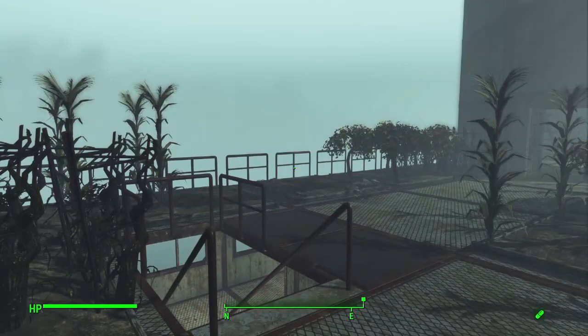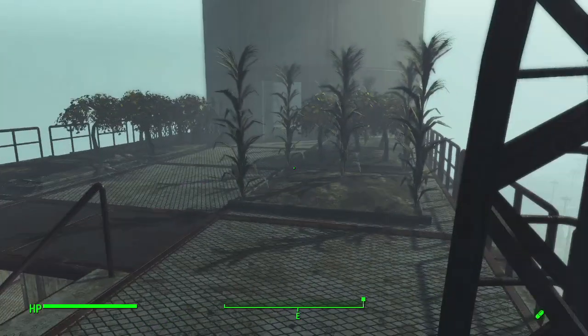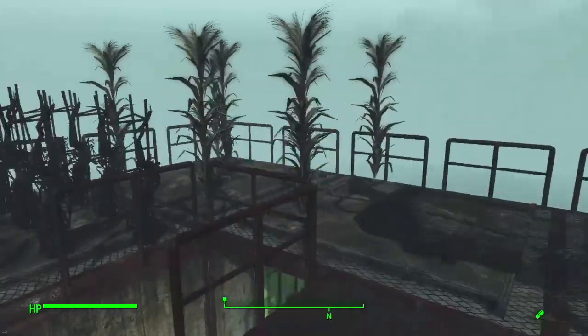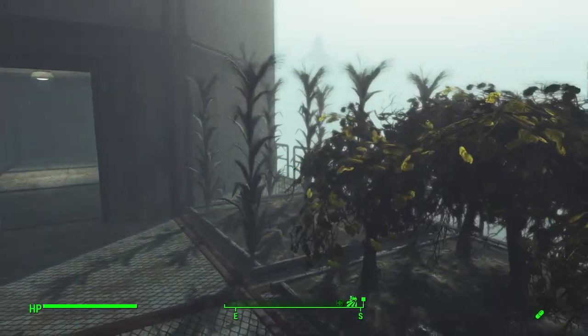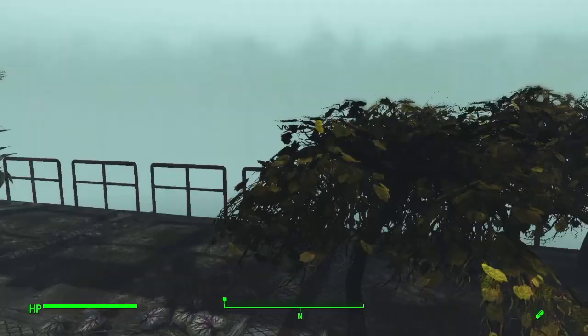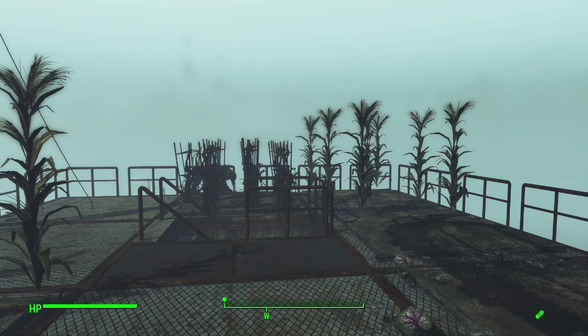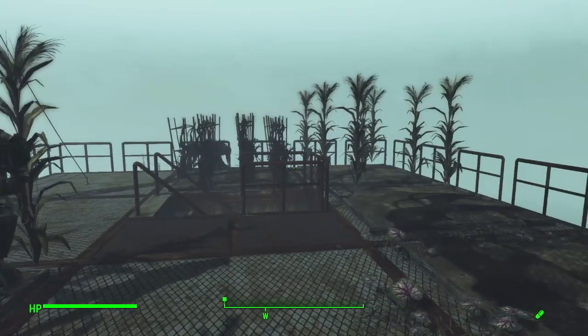Moving up to the top deck of the lighthouse structure, this is where we have our rooftop garden. Pretty much anything you would want to eat — potatoes, corn, melons, pretty much everything. Every once in a while I do run into bugs where settlers unassign themselves, and there's a problem where if I leave a settlement too long or perform certain actions, they'll just stop doing a job and their happiness goes to zero. Here it looks like there's just a problem with the food actually spawning in.